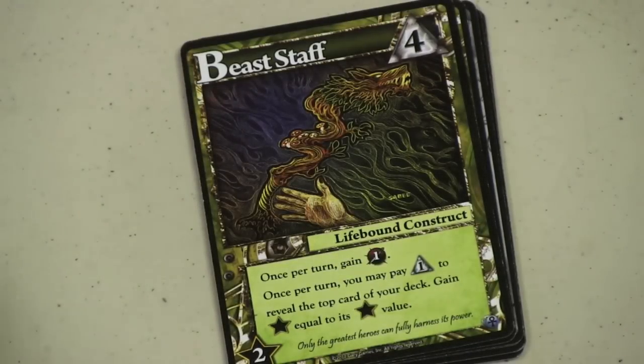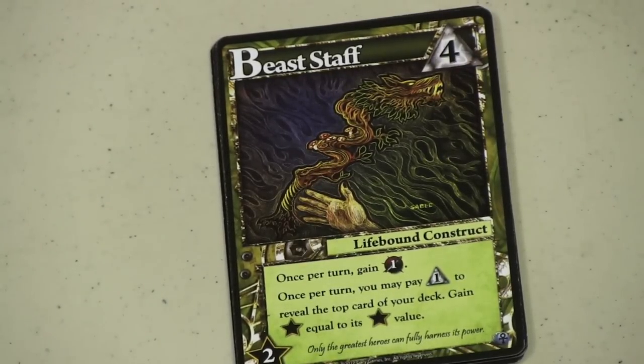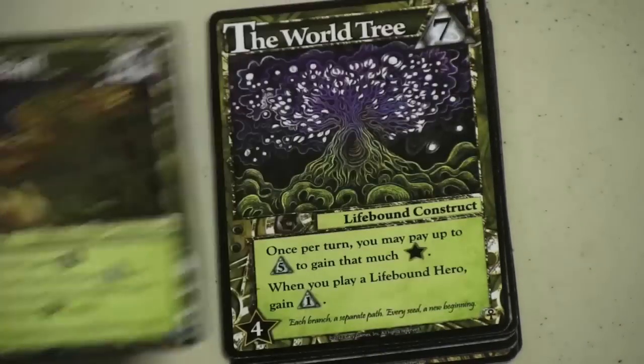Then we have the Beast Staff — I like this one. It's a construct that gives you fighting once per turn. But you can also pay to reveal the top card of your deck, and you gain points equal to the point value of that card. This is one of my favorite constructs, because you often have that one leftover to spend, and you're likely going to get points out of it, especially if you've culled your deck.